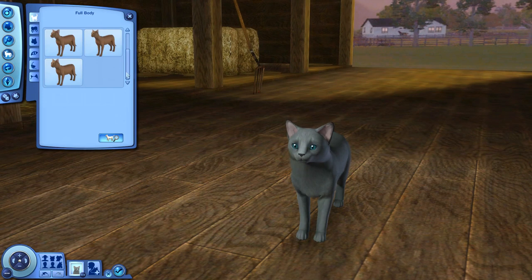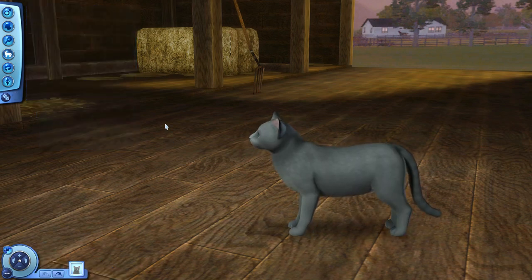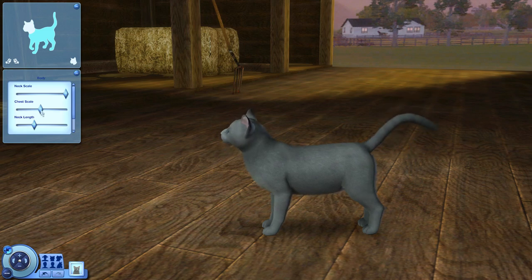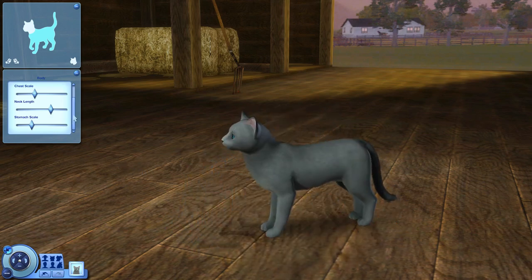He's supposed to be medium-length fur and he has a large, long, regal body. We can scale his chest long and lengthy. I think we'll make his chest a little bit smaller because that kind of adds to the lanky look. We'll make his neck a little longer and pull in his stomach a little bit because he's supposed to be super thin right now. So that gives him that long lanky look — I think that'll do.